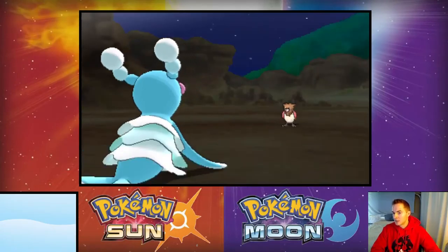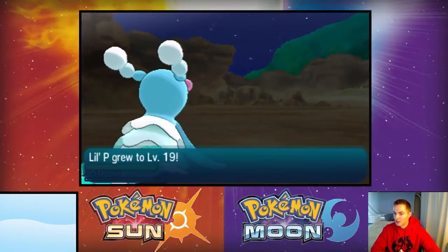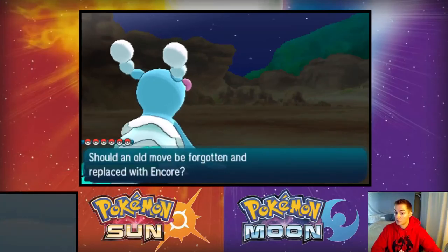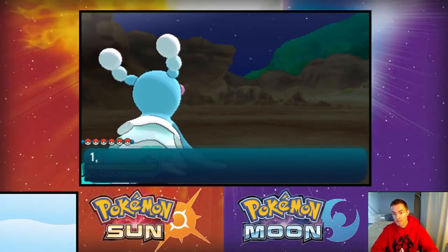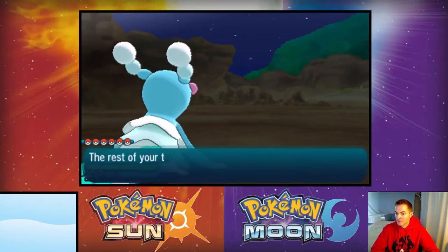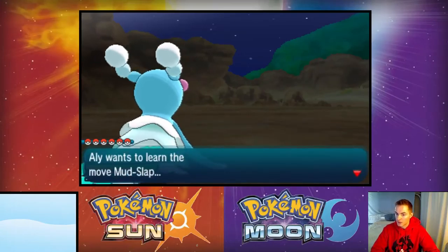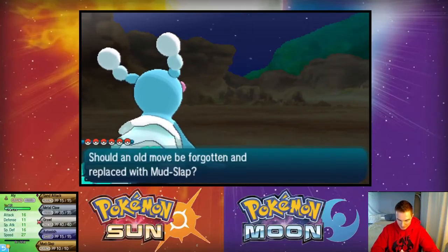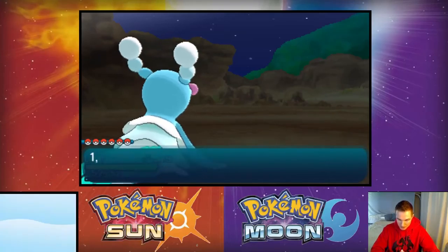Battling another Spearow here — just gonna take this one out, don't need to catch another one. Once we learn Encore that could be a fun move — let's get rid of Pound. An interesting move: I wonder if you can Encore someone's Z-move and force them to struggle or switch. Mud Slap — it's just the attack version of Sand Attack. No reason to have Sand Attack.